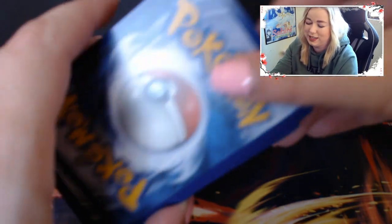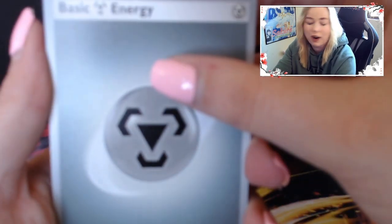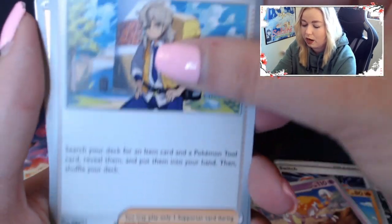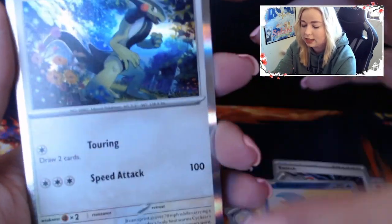Pack number 3 - fingers crossed for some big hits. I would love to hit some of those amazing cards right off the bat so we don't have to rip too many - I have really bad luck. We got Curlius, Switch, Fuecoco, Ultra Ball, Espathra, Arvin, Reverse Toxil, Reverse Cloncher, and Cyclozar.